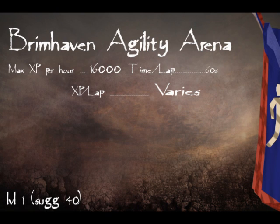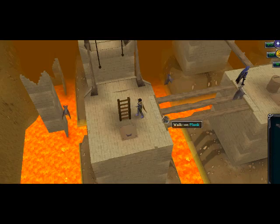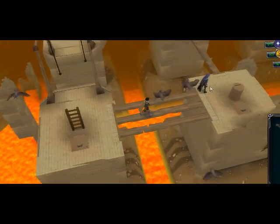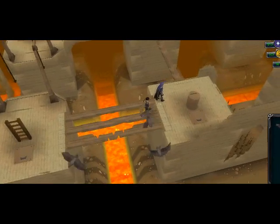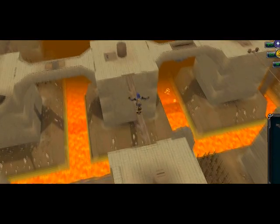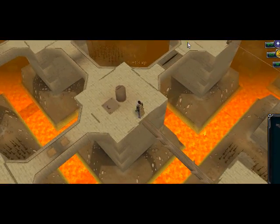Next on the list is the Brimhaven Agility Arena. To start here you're going to need to bring about 200 coins, though you don't have to if you have the Karamja Gloves 3. At the very entrance, to go across the logs, there will be two broken ones and one that's not broken — you can tell by the serrated edges, so be careful or you might fall and take damage.